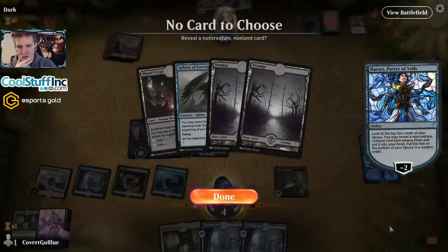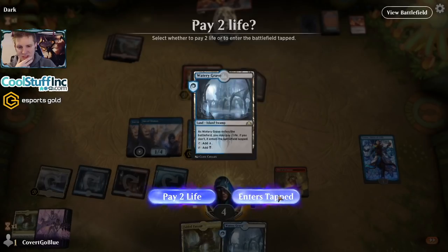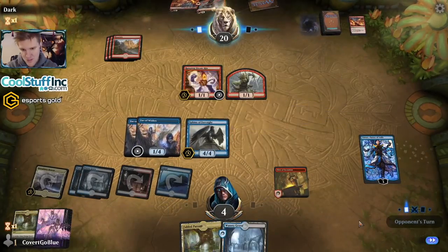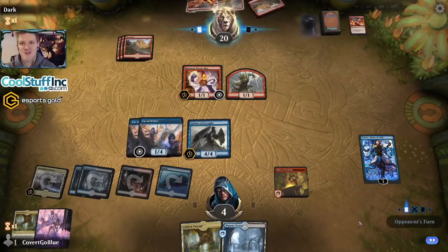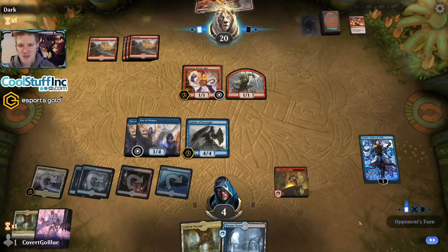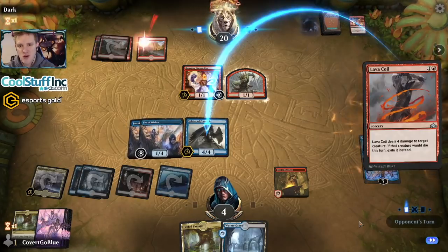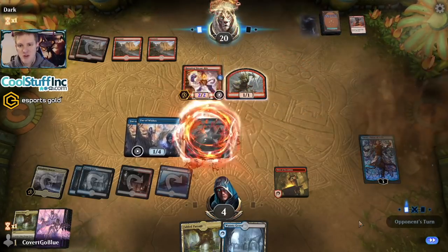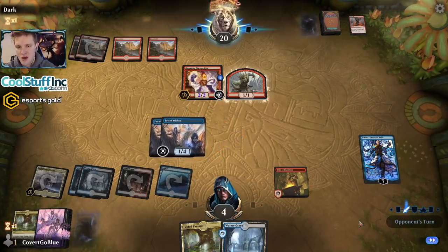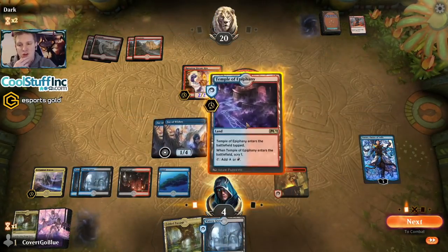Narset's going to dig but couldn't cast anything else this turn anyway, and it gains a life. Here's Fires, here's Narset. Dig — miss. Let's play this tapped and say go. Enter the God-Eternals, come on now. The opponent will have to hard cast Light Up the Stage — most of their mana — or fire off the Lava Coil. Either way I'll block. A planeswalker gains a life. Enter the God-Eternals is the nuts, let's scry for it.